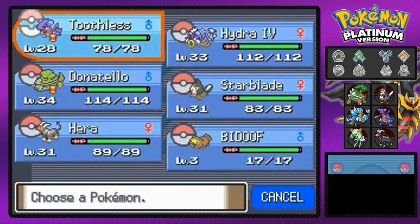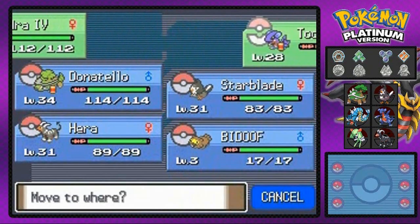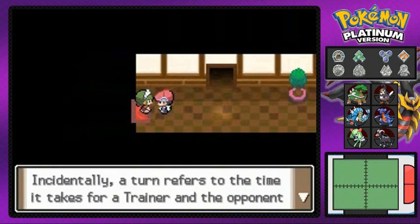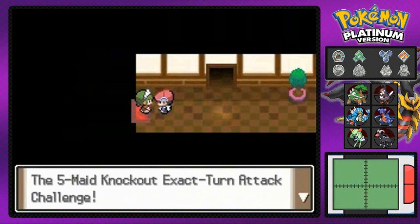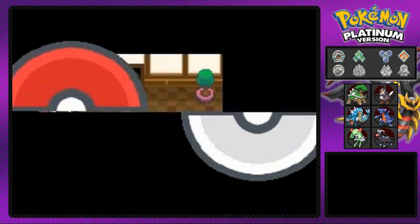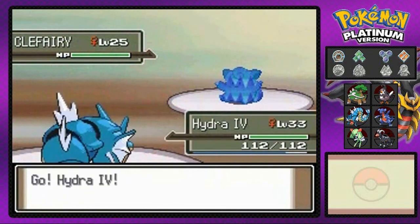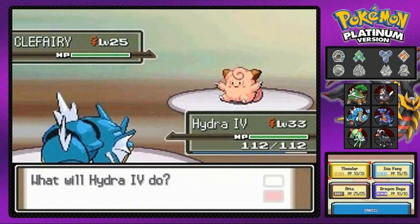Here we have what I'd call the five-turn challenge. I don't have the firepower for this so I'm going with Hydra number four. We're battling this person — five challenges in a row, or maybe ten, I can't remember. You have a set number of turns to beat these trainers. They'll often use Protect, wasting one of your turns. Most of these trainers have Clefairies, and my problem is I don't have a Fighting-type Pokémon.